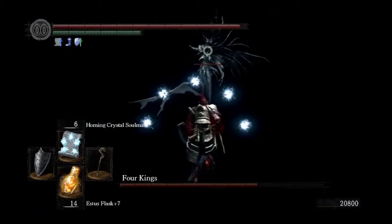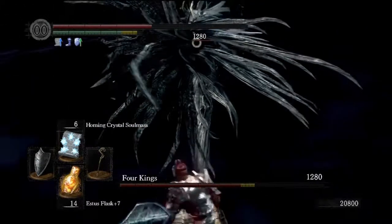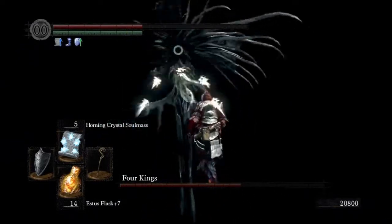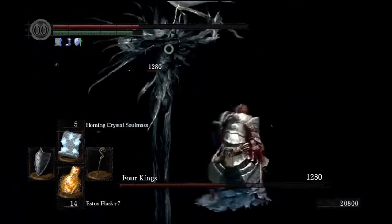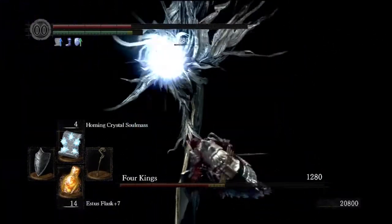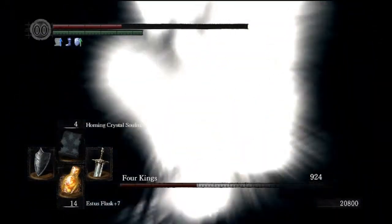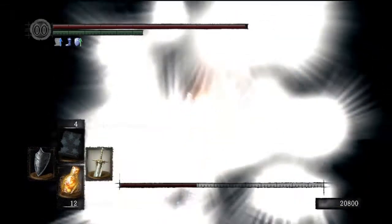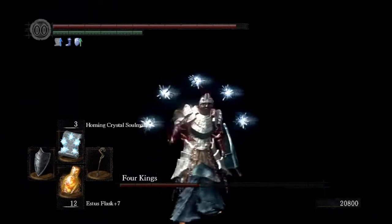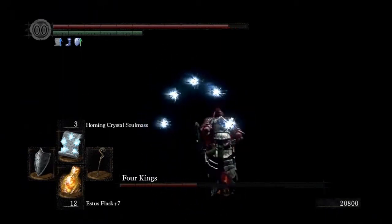Where's King number two? There he is. You want to get on these guys pretty quick, because you don't want them doing range attacks on you - they kind of home in and they're annoying. With Power Within, we can really get our attacks going off here.